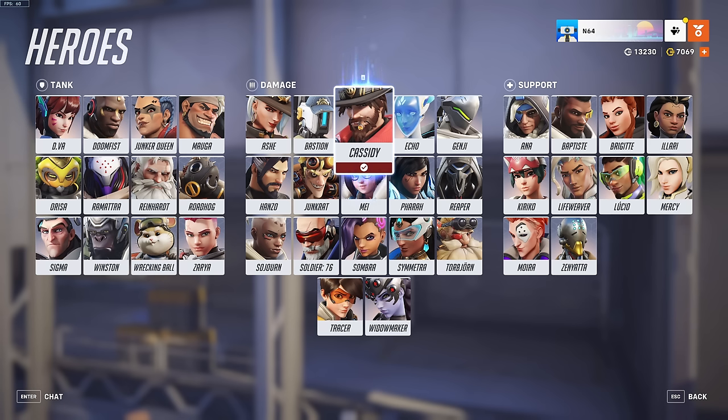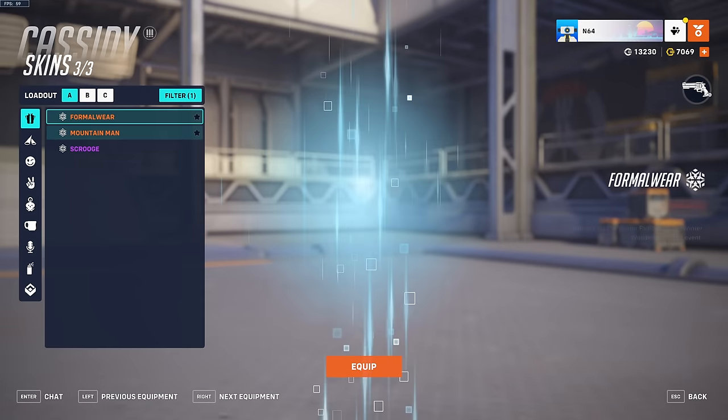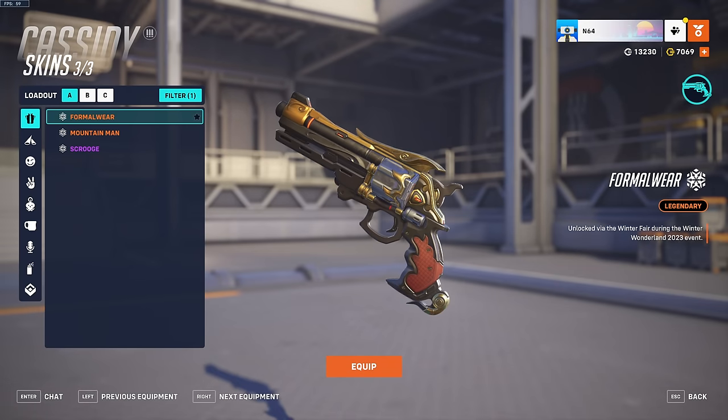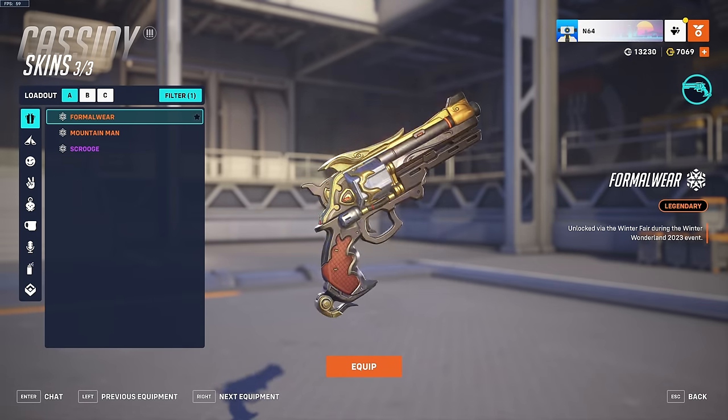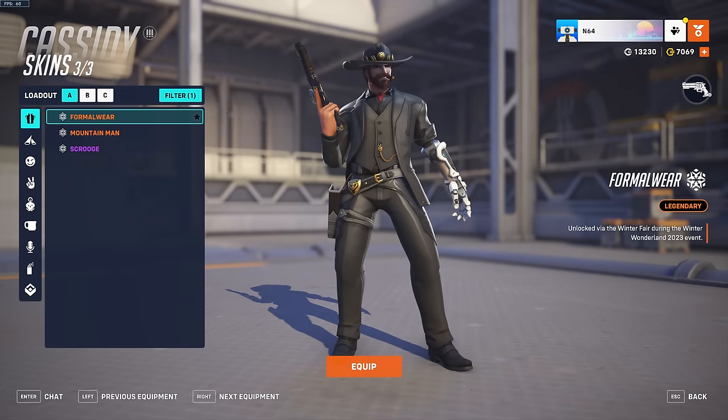There's also a formal wear theme going on in the shop this season — a bunch of heroes have formal wear outfits. I like them but they could be better. Cassidy has a formal wear skin — looking dapper. But the weapons are just modeled after the default skin. I feel like they could have done some formal wear weapon designs. I like the actual skin though.